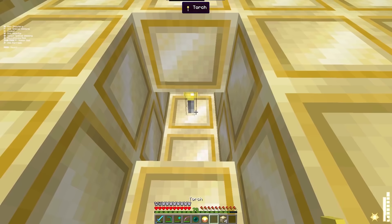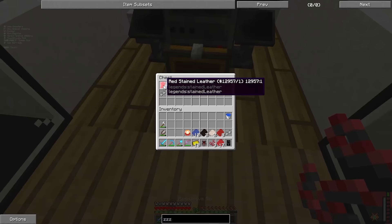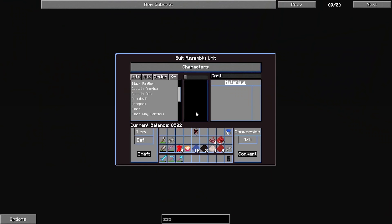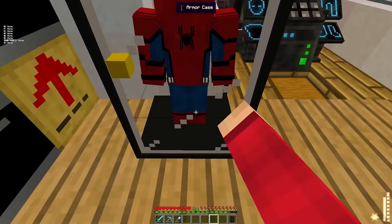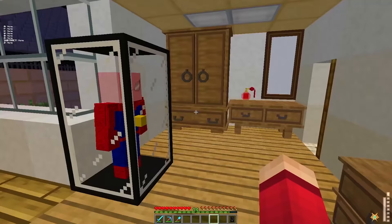I defeated the Ender Dragon as Spider-Man. It rained down XP and I got more points — now I could get the new suit. I also took a souvenir home: the Ender Dragon egg, which I put on my roof. With all the materials ready, I crafted the homecoming suit — my second Spider-Man suit. It had a Tony Stark-looking vision thing. I could not wait to use it. We still had five days to go.